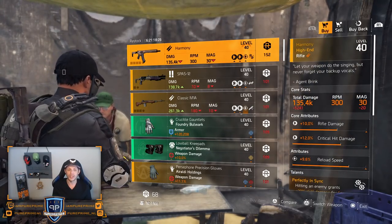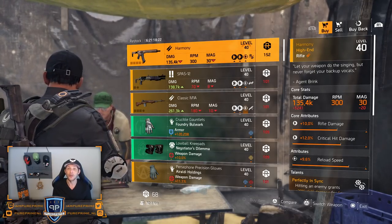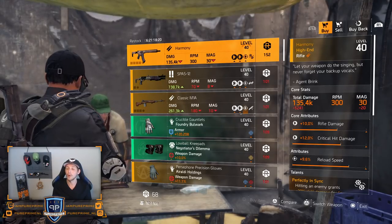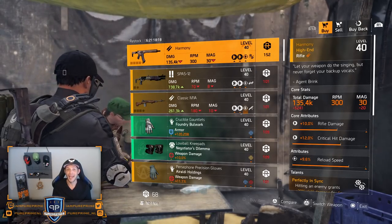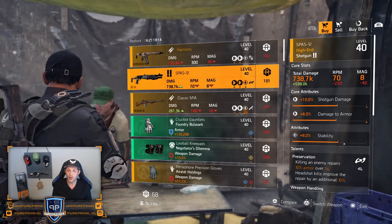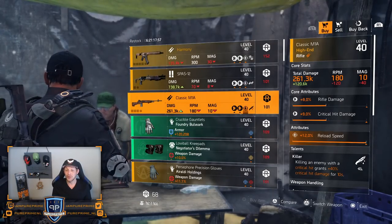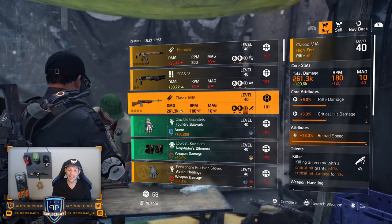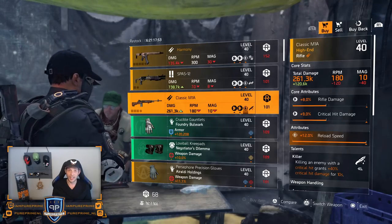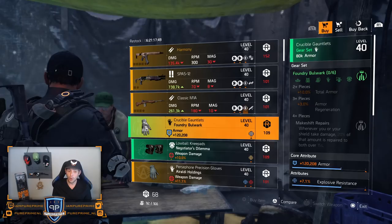I made a build with this gun and if you're still looking for it, pick it up because this build is so easy to make and very very overpowered — you are shredding through everything in the game, it's very fun to play. Over to the SPAS-12 — not that great, leave it here. Then the Classic M1A — I was very excited to see this but then I saw the rolls — just leave it here, these rolls are awful.